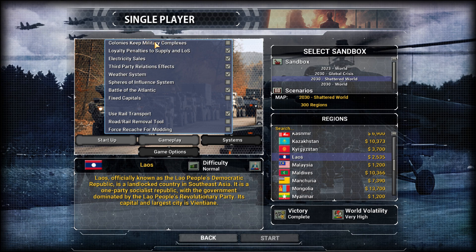When you make a colony, the default is you own all the military bases in their territory and maintain those — you can build units there. This setting can change that so the colony can build their own military units. Loyalty penalties to supply and line of sight — this is a big one. It makes it more difficult to take over nations because it will take much longer to build military units and bases in a conquered nation — going from like 33 days to 108. It just makes it much longer to build and you don't harvest as many resources.